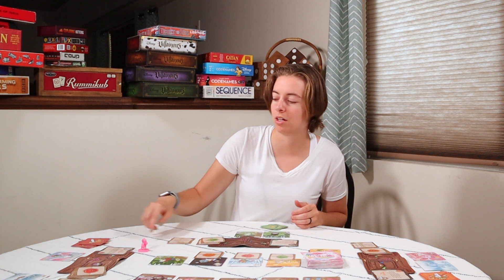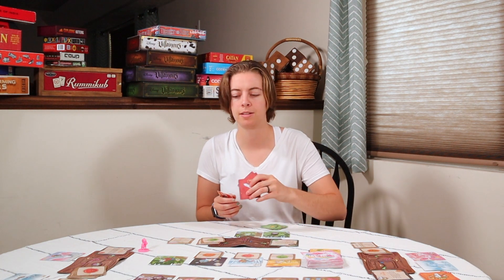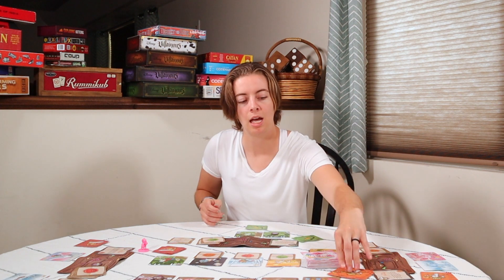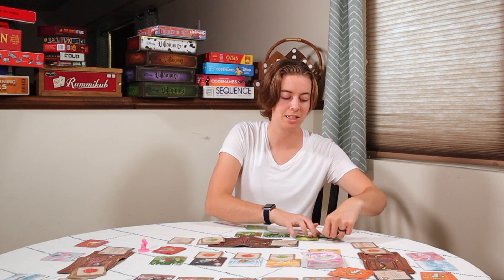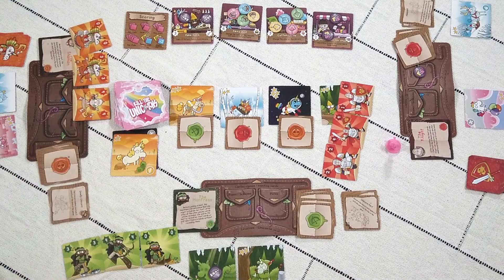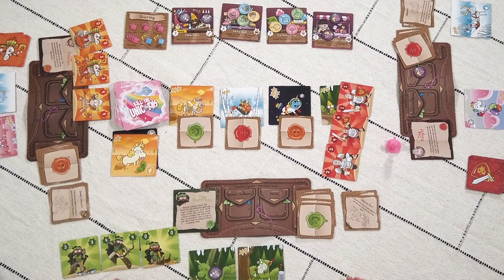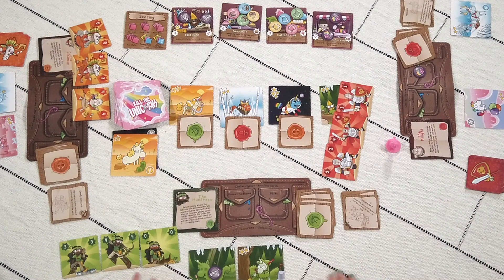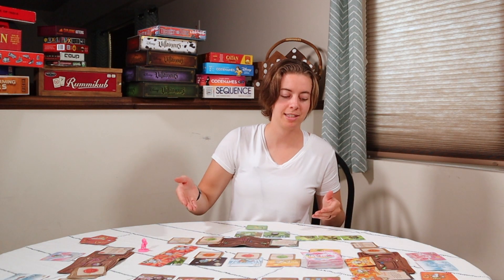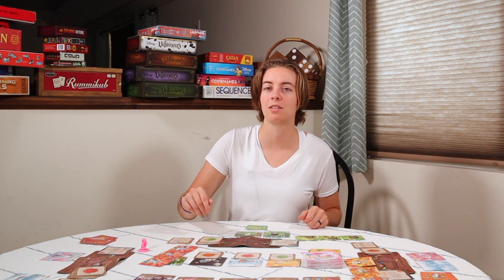The starting player decides how many hunt cards to use — for example, three. Everyone else who wants to hunt must also place three cards. Once everyone has played, you flip and see who has the highest score. If all players tie with the same number — which doesn't happen very often — they cancel each other out and no one wins. But if two players tie and a third has a lower number, the two who tied cancel out and the third player wins the hunt.